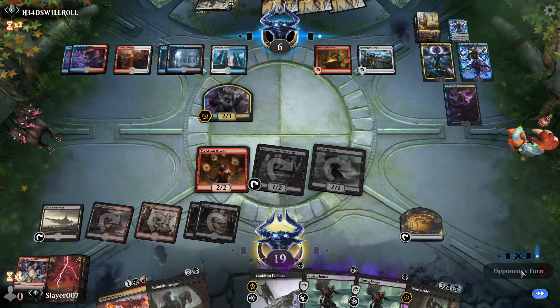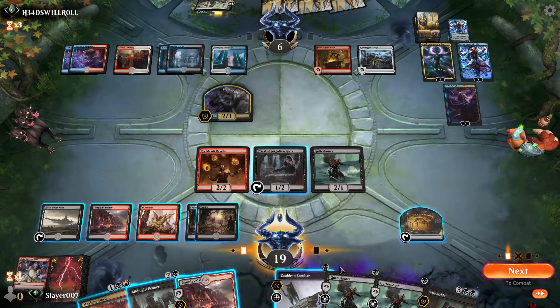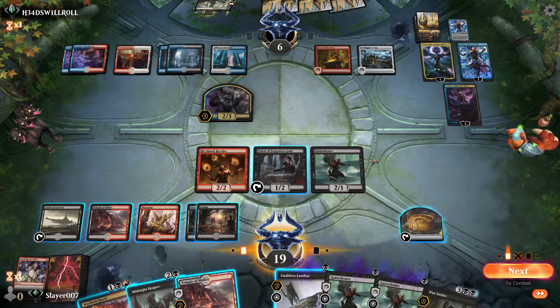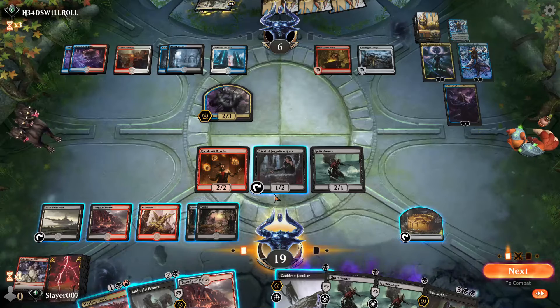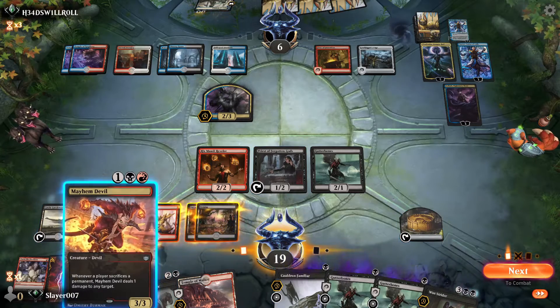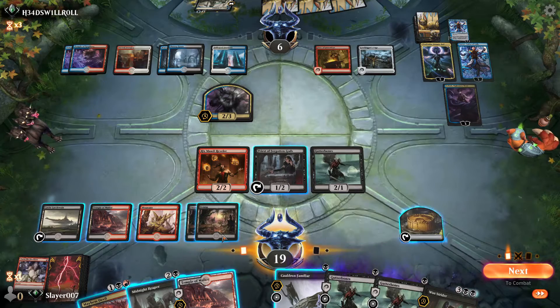Pass the turn. They're at six life and they can't do anything else because there's a Fires of Invention here. If we sacrifice two creatures, we get two pings from Mayhem Devil, two from Priest — they sacrifice — and then we attack.